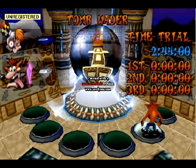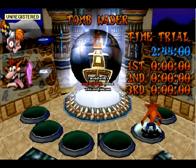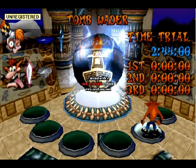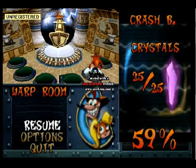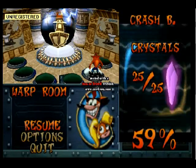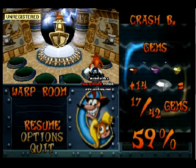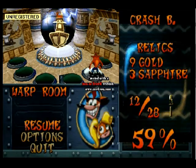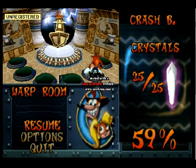Hey guys, it's me, the Nintendo Sony Man here, welcoming you back to more Crash Bandicoot 3 Warped. In the last extra, I believe we got the purple gem — we got the purple gem in the Death Route for High Time. So that takes us to three gems that we have: the yellow, red, and purple gem.